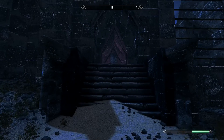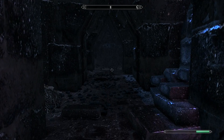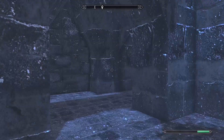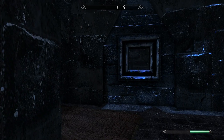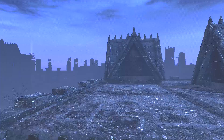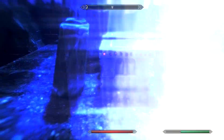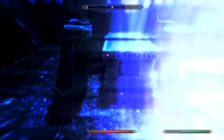Once you get up to this building, go inside and work your way through the maze. Turn right, then turn right again, go through here, turn left, turn right, then turn left again, then left, and go all the way to the end. Turn right and you'll hit this little portal here.